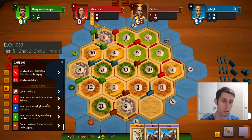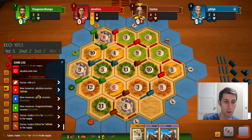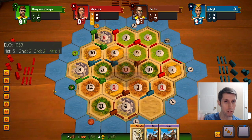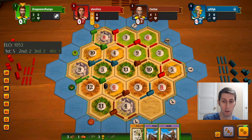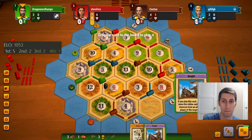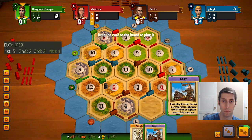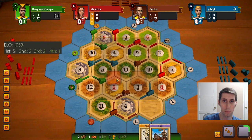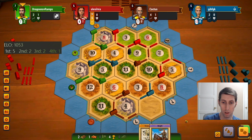What does he go for here? Four ore for a lumber — wow. Is he trying to settle here? Maybe just trying to get road from red. Two four-for-ones and passes their turn — that's crazy to me. I think we're gonna start going here and steal from red. Excellent.